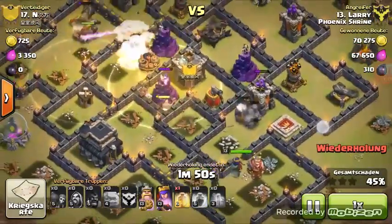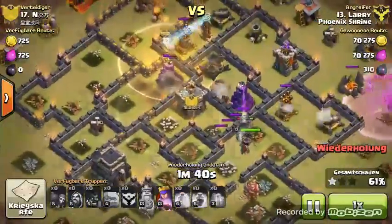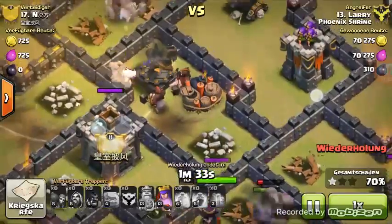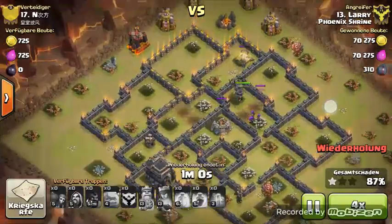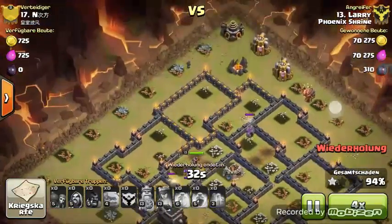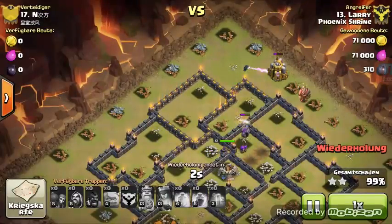One hog rider gets rid of those double giant bombs — if you guys just saw that, that was a beautiful hog rider that went and saved the entire team! Those two hog riders saved the whole team. Wow, that was really nice planning, Larry. The wizard got rid of that mortar, and the archer queen is trying to get to the town hall. She'll have to break through to the second compartment to reach the town hall, which will go down within seconds. The wizard finishes off the base — the wizard needs some glory too!